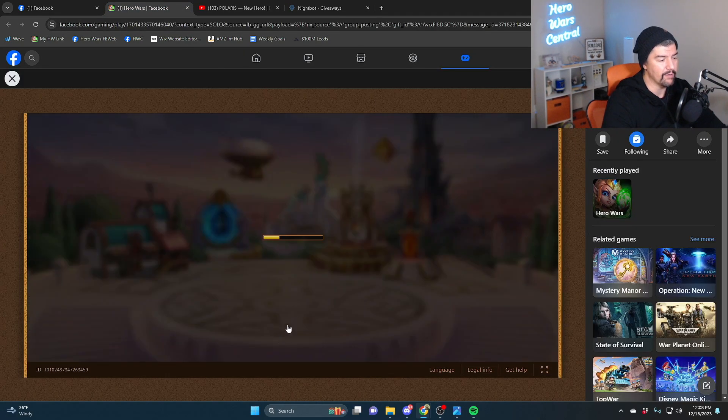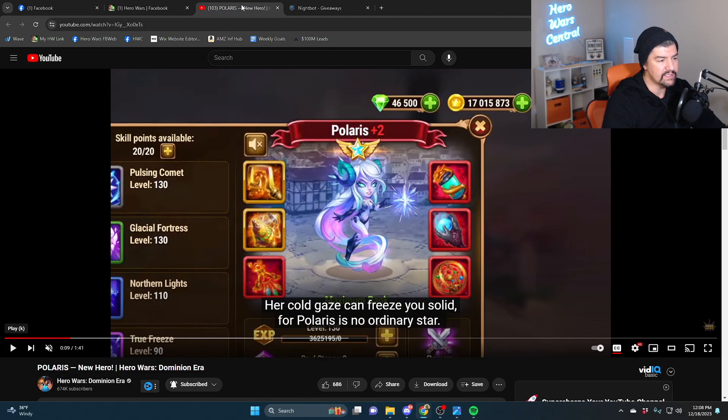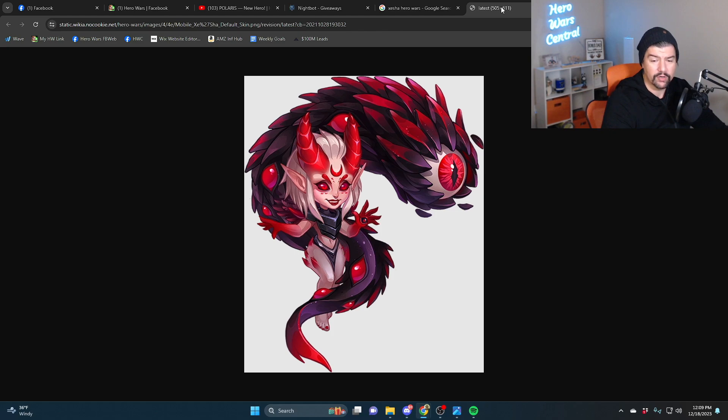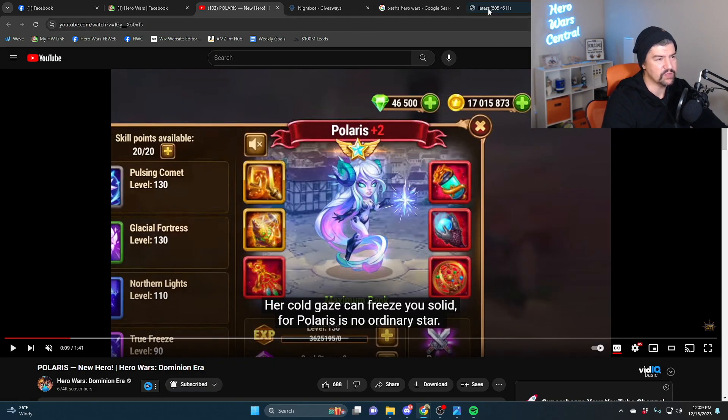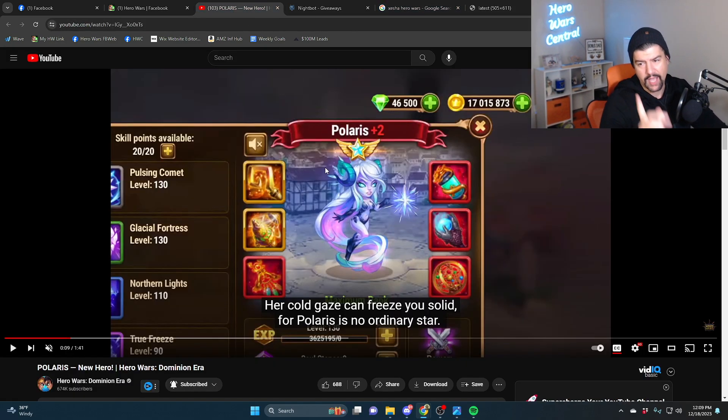Just looking at her out of the gate, she shares a lot of similarities with Iris. And I'm willing to bet, now that I'm looking at this, I bet that they used her character model. The way that the hair kind of curves around — I bet they used her character model. I'll show you guys in a second why I say she's very similar to Iris.